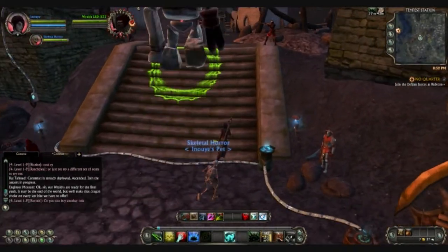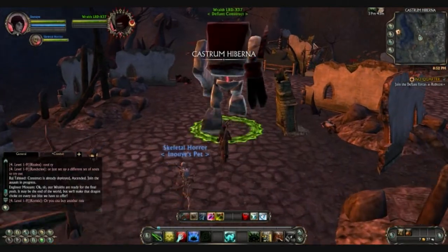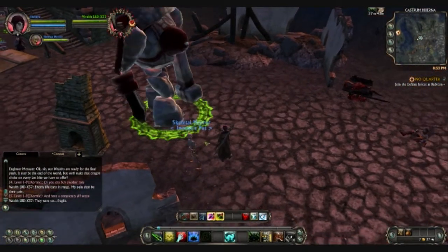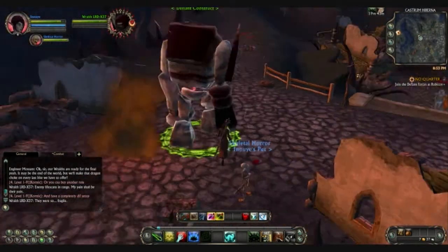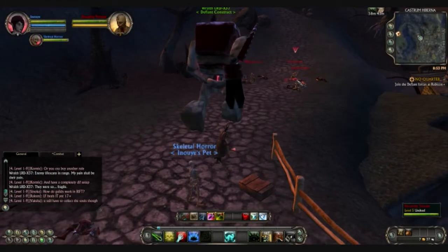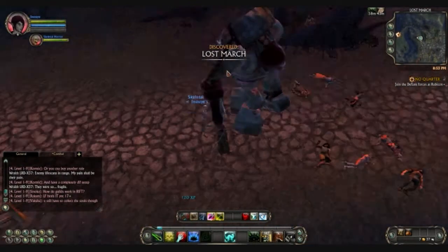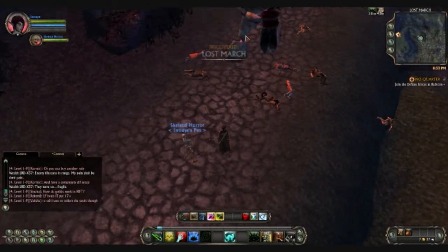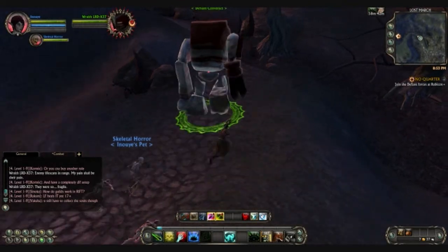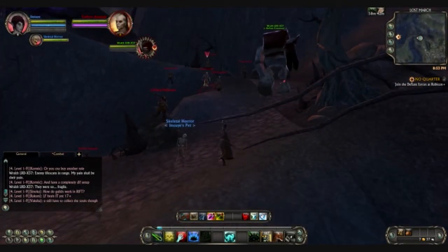So basically for this quest, he tells you to run through where a whole bunch of people are attacking to get to the rift — to go back in time. Basically you can run over there and you'll get slaughtered by a whole bunch of people. But if you've already done it, you can just ask them, like, hey there's way too many people, can you send a construct? Lots and lots of people, and he'll say yeah sure and launch this thing.